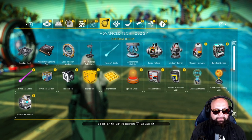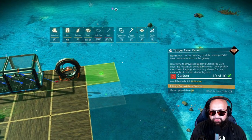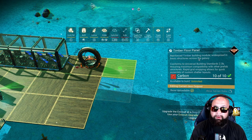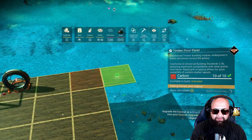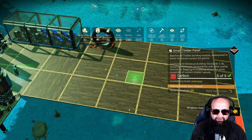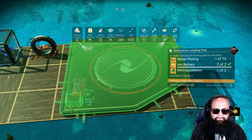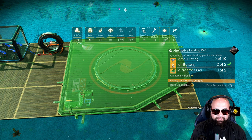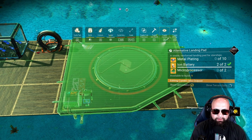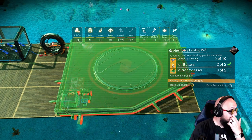Another quality-of-life thing I do is make a spot to land our ship. On the off chance you land and want to do something else on the planet without jumping straight to a port, it's nice to have. It takes nine floor panels and then I drop the alternative landing pad — I like it because it's smaller. I always orient it so your ship faces away — it's just a nice aesthetic.